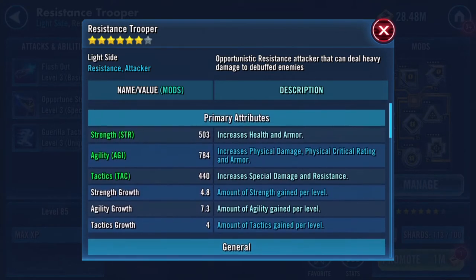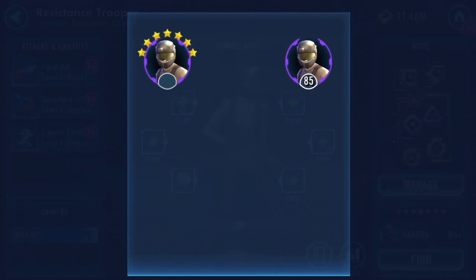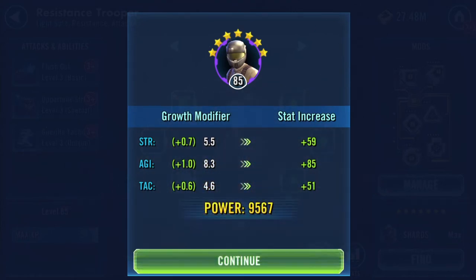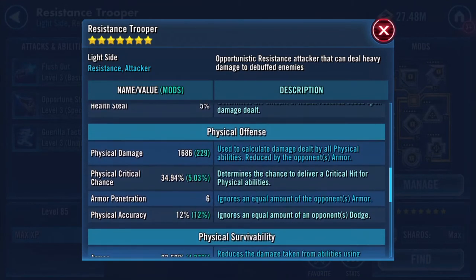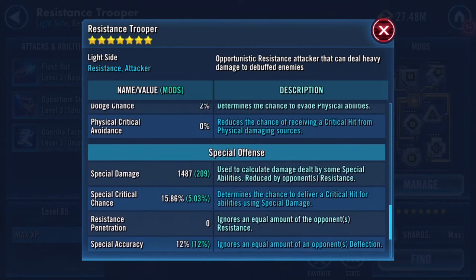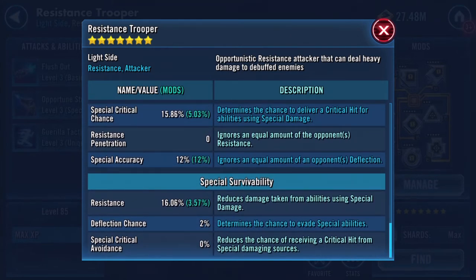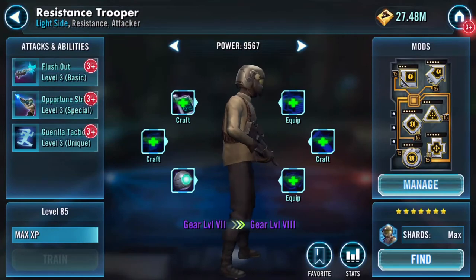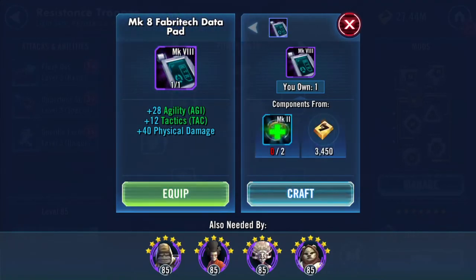He's my lone six-star character at the moment, so we'll throw his seventh star on as well. That's added a bit of physical damage and armor — jumped three points. Special damage has jumped a bit. Resistance was 2202. Yeah, numbers changed.